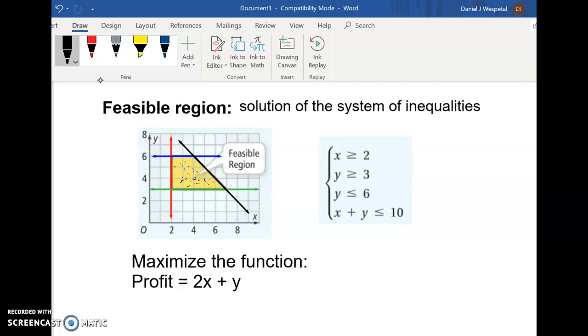We get this picture by graphing a system of inequalities. This example has four inequalities. You can see the line where x is greater than or equal to 2, the blue one where y is less than or equal to 6, the green one where y is greater than or equal to 3, and then this last line here. So we get this shaded feasible region.